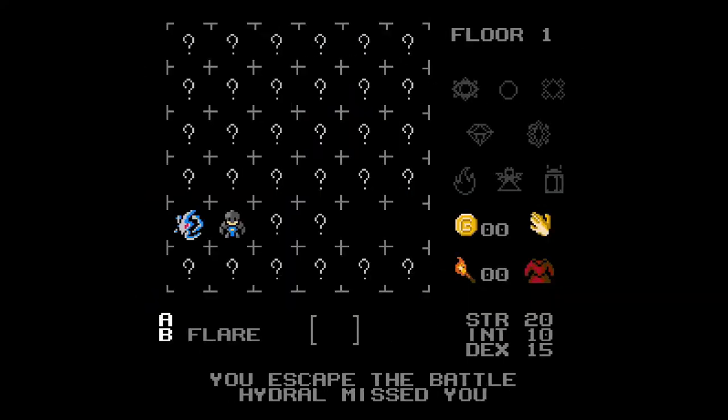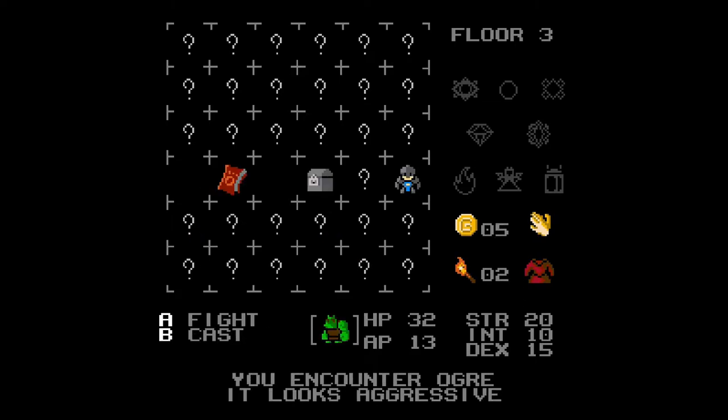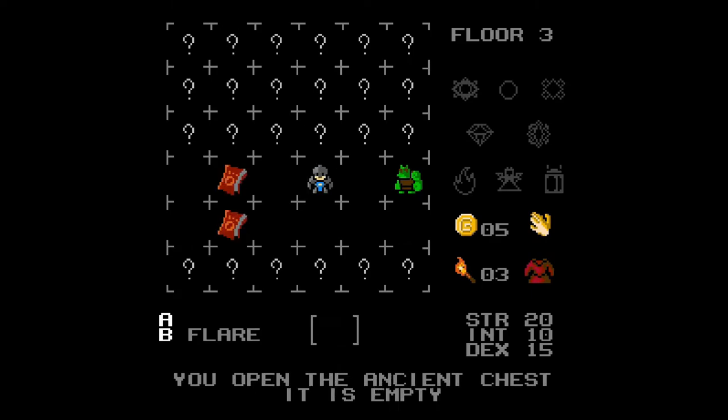The next 3 achievements are extra objectives to keep track of on a run where you also beat the game. You'll also have to win with all 3 characters for other achievements, so that pairs up quite nicely. The first one, Friendship Wins, is pretty straightforward.